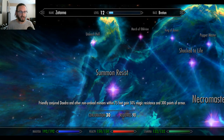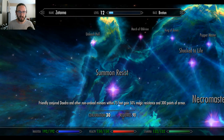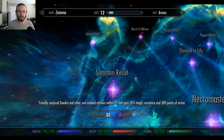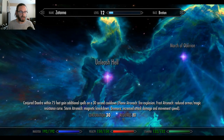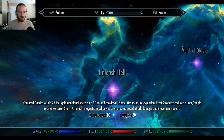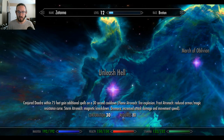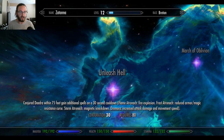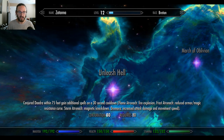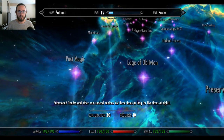Summon Resist: friendly conjured daedra and other non-undead minions within 75 feet gain 50% magic resistance and 300 points of armor. That's very good. Unleash Hell: conjured daedra within 75 feet gain additional spells on a 30 second cooldown. Flame Atronach gains fire explosion. Frost Atronach gains reduced armor slash magic resistance curse. Storm Atronach gains magnetic lockdown. Dremora gains increased attack damage and movement speed. That's so cool.